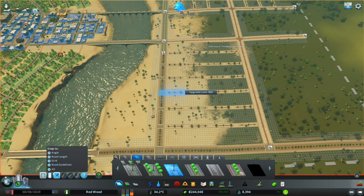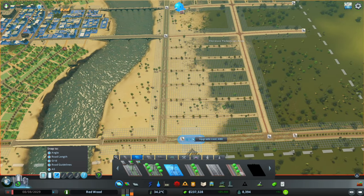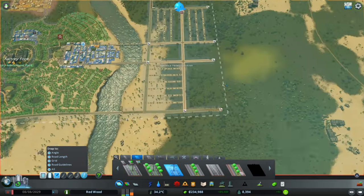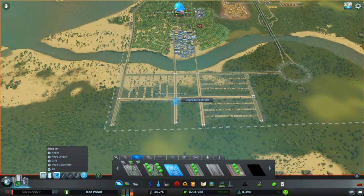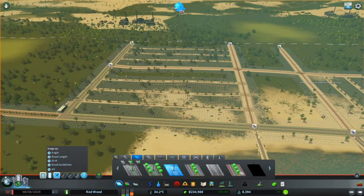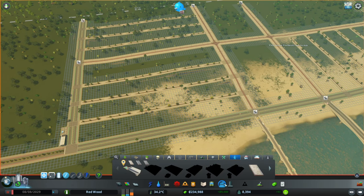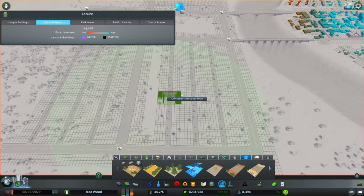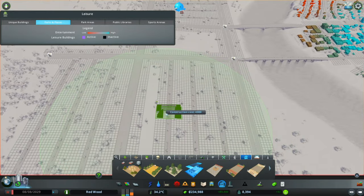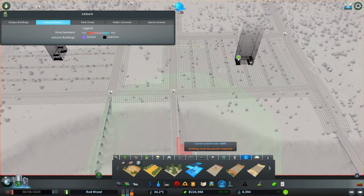And we want to do the same down this way. Let's come up here, and for now we'll leave that unconnected on that end. Florence pedestrian area looking very nice indeed to start with. Let's see what we can do in terms of parks — do we have any parks available right now? I actually doubt it. Pedestrian parks. We've got the pedestrian area plazas in here — actually, we've unlocked a few. So let's get a couple of these nice little parks in here. We've got a lot of money, so I'm not too worried about spending too much right now.